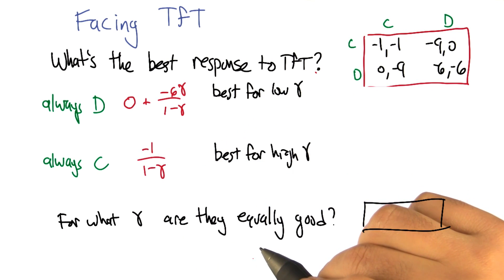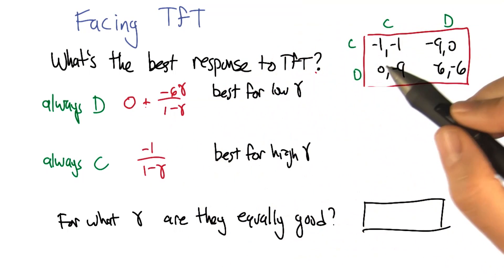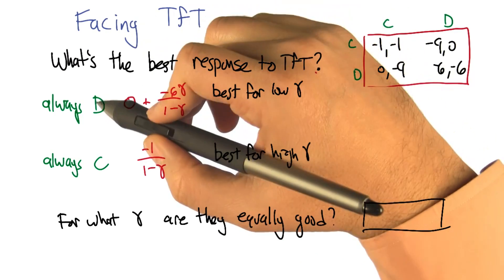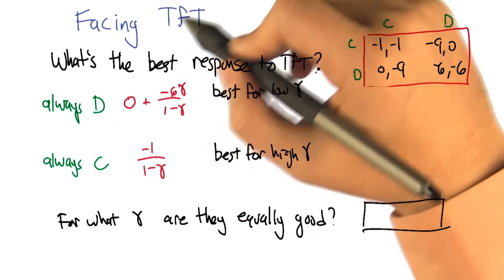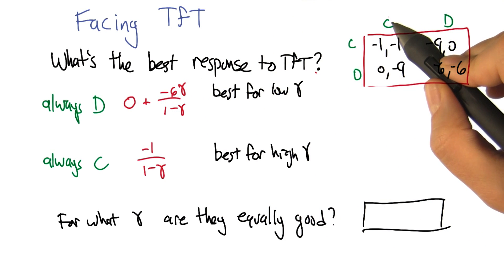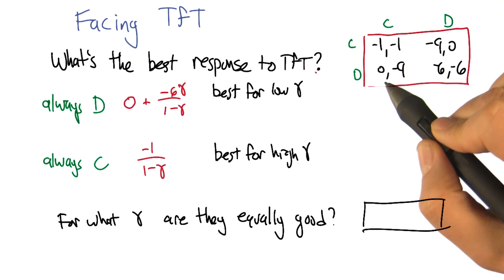That makes sense — it's minus one repeated over and over again. Now, always defect: as you recall, for the always defect agent against tit for tat, the first thing that's going to happen is it's going to defect while tit for tat cooperates. So we're going to get zero for playing that strategy on the first round.